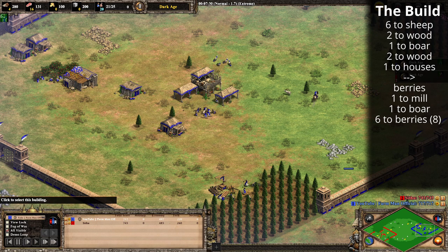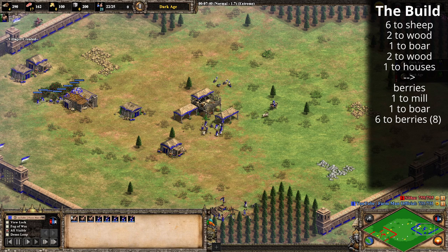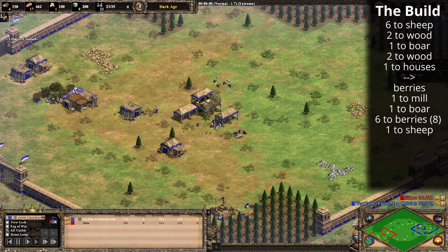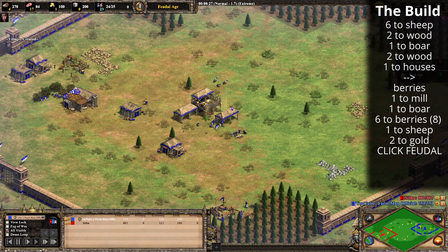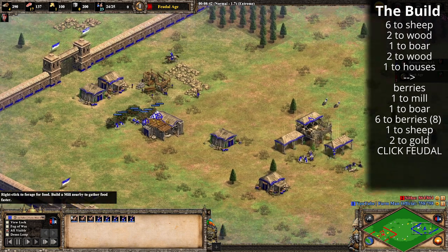We're going to get a goose lined up just in case. Once you've got eight villagers on berries, the next villager from the town center goes to the sheep or food underneath the town center. Because you have nine villagers on food now, you'll need to take two herdables at a time since about eight villagers fit around one herdable. The next and final two villagers to come out of the town center will go to gold, building a mining camp, and then we'll be clicking Feudal Age at 24 population.